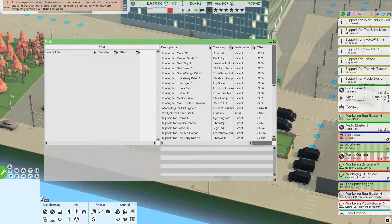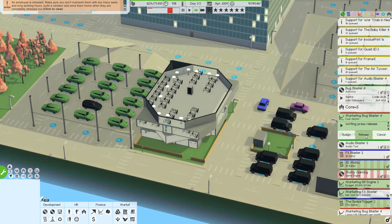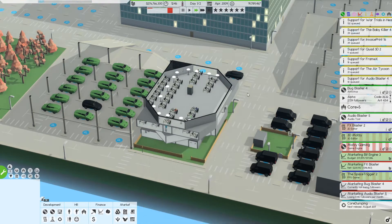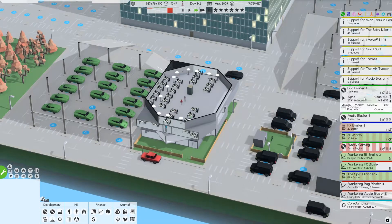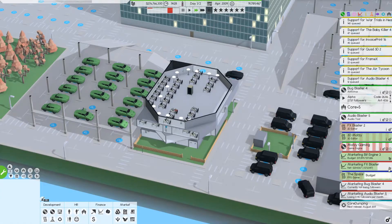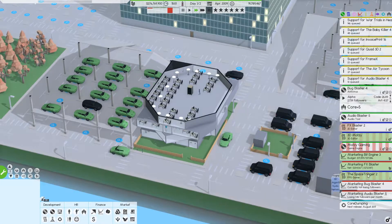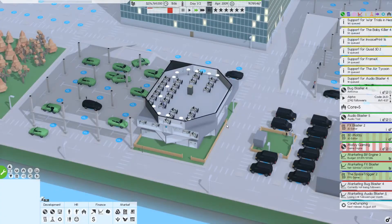We're still bringing in a quarter million from Bit Engine, okay, fair enough. That's done — let's release it. Say yes, we're mentioned, no mention of release date — sounds great, cool. That should help. Bug Blaster 4 — we're not losing followers, which is a good thing. We have a budget of 100,000 — let's drop this down to 50,000, halve that, there we go.